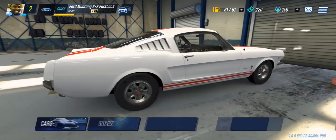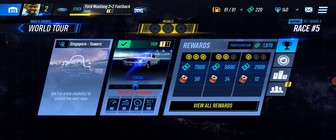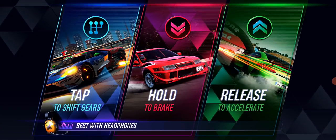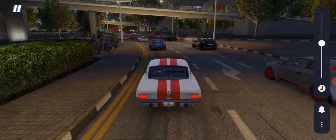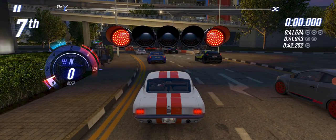Let's go ahead and jump into the gameplay. Racing is very, very easy right now. Jumping on here to Race 5. This is a stamina-based game, so it's gonna cost me five gasolina to jump into a race. And as you can see, it's very straightforward — you tap to shift gears, you hold to brake, and you release to accelerate. One thing you did not see on that screen was how to steer, because this is not a game that you steer in at all. You just kind of let the car drive.